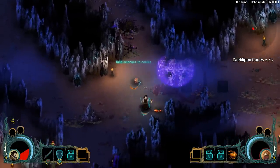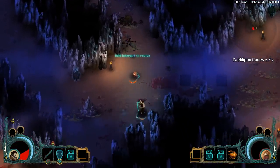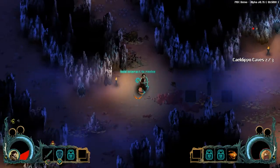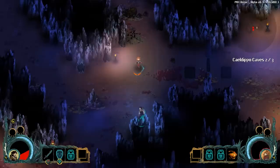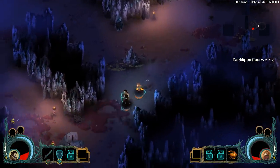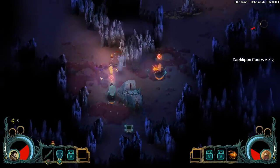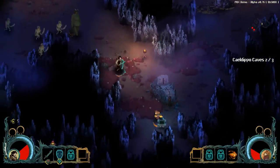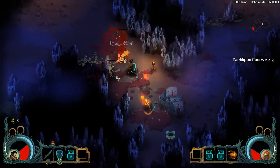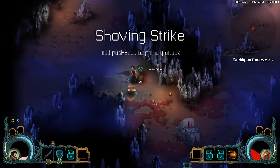There's some mobs behind you. I wanna revive you, but there's danger everywhere. I'm gonna pick you up. Yay! There's an archer down there. Can you shoot him? Thank you. There's no spikes down here. This guy — watch out. I was just trying to get the health. Alright, we took out the shaman. Big guy — he's like an ogre. Ow. And he dropped something: Shoving Strike — pushback to primary attack. There's a spike trap, we'll leave that alone for a second.